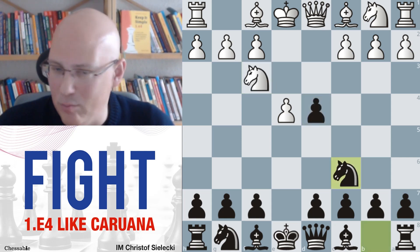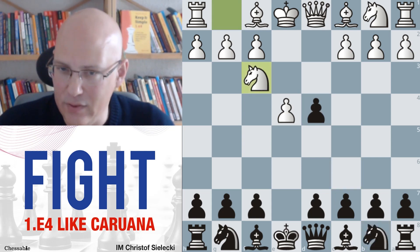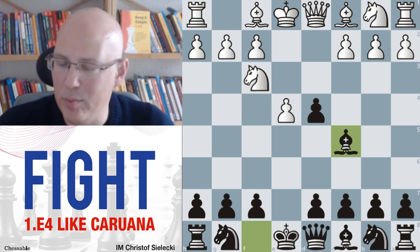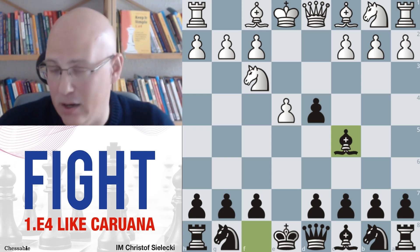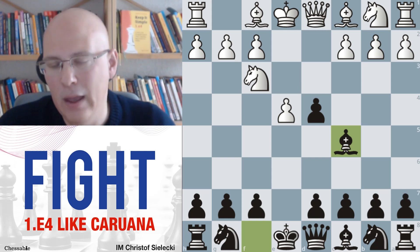The Scotch is not bad for black but is totally outside of our repertoire. You can play Nc6 if you have that in your repertoire anyway, but I don't think it's even the best move. The best move I think is Bc5. You can also play Bb4 check — that's quite okay too. After c3, Bb4 check will very likely be a gambit that black can take.